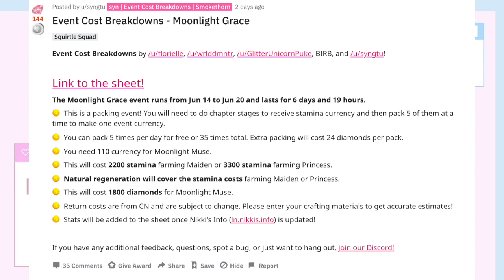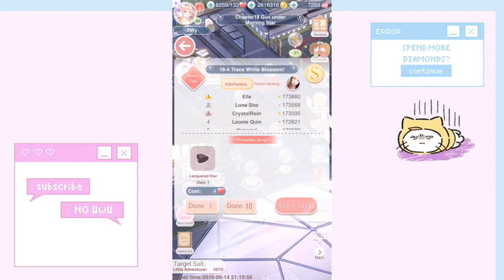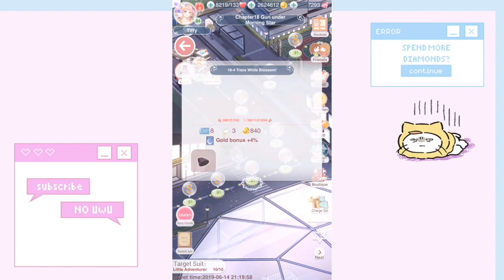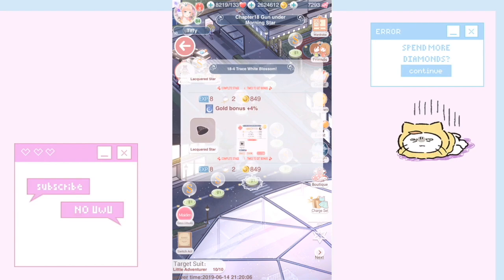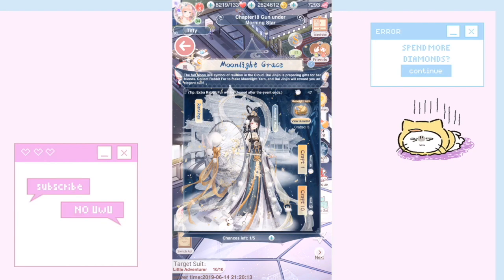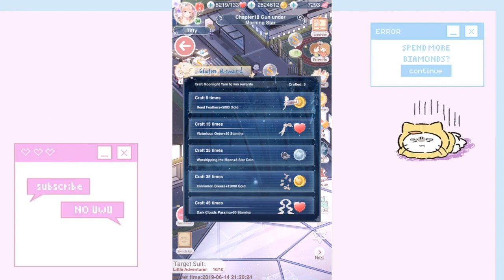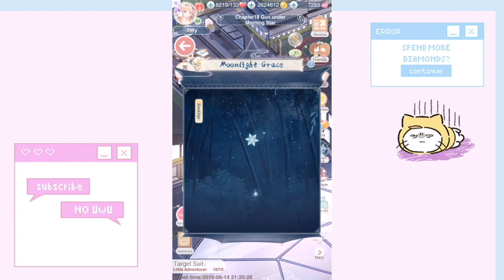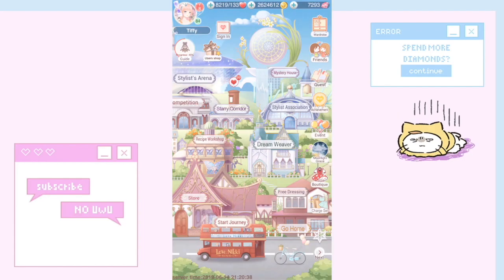What this basically means is that you need to spend stamina. Every time you do a stage, you can see the currency drops — it dropped three here, then one, one, one, two, two. You need this currency to craft a box — five currency per box — and each time you craft a box it counts toward the next tier: five crafts for the first tier, fifteen for the second tier, and so on. It really doesn't matter how much stamina you spend because natural regeneration every day will be enough to cover the stamina cost for this suit.